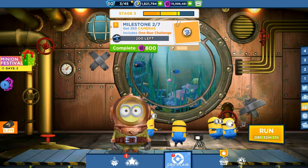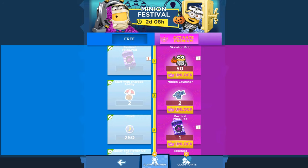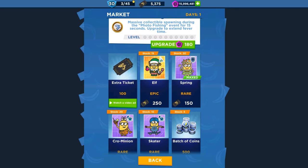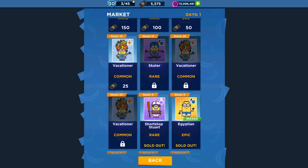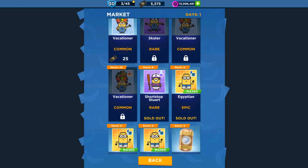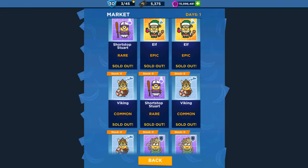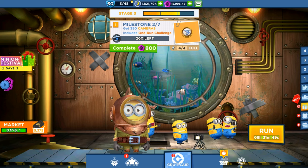In version 8.1.0 we have the new skeleton bob cards in the premium membership for real money. In the market we got the elf spring, the crow minion, skater, a vacationer, the shortstop steward, the Egyptian minion, the viking, and of course a deep diver minion card.